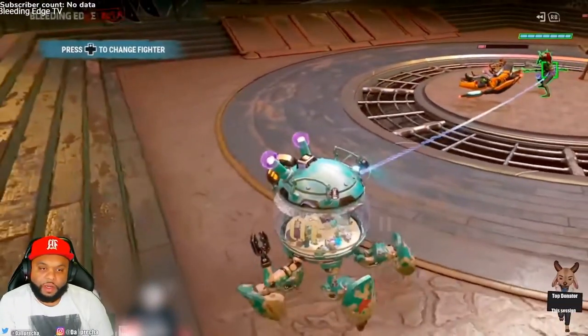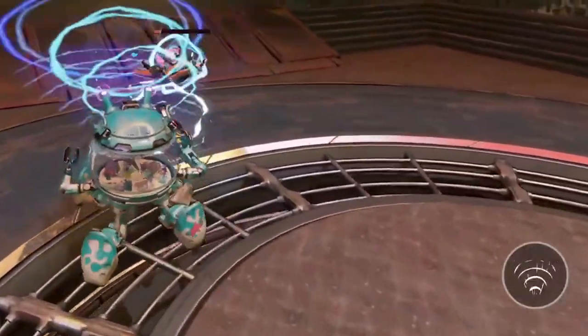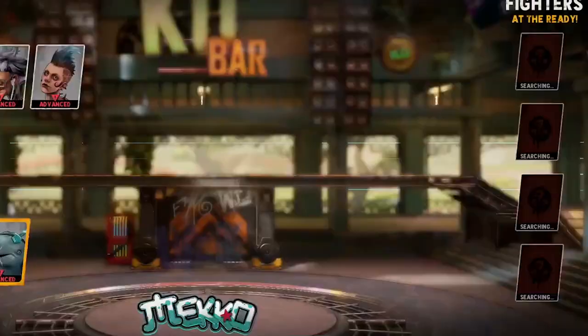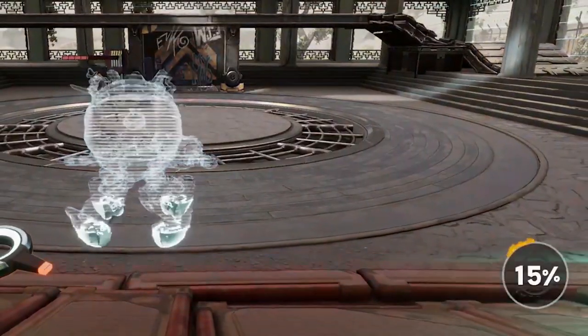So this is the Lifeline ability. It looks like it also pulls - if you press RB right here it's going to pull the target in. That's actually cool because in team fights it's all about positioning. Being able to pull your target to you, to pull them out of danger, is super dope.